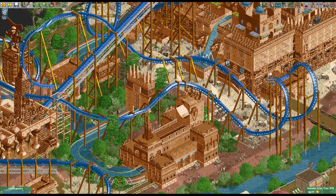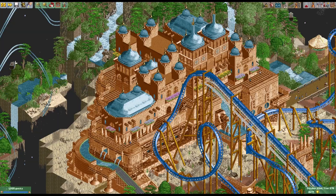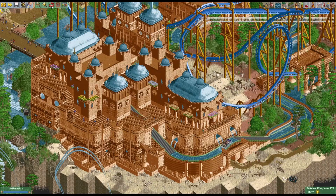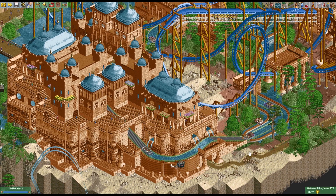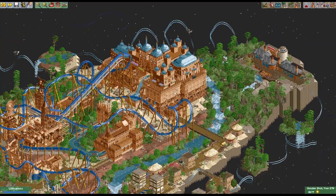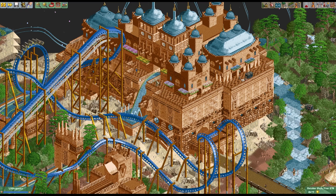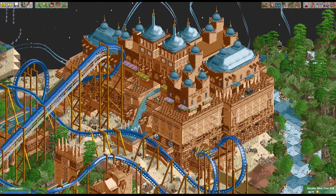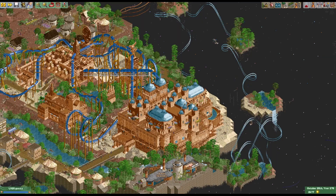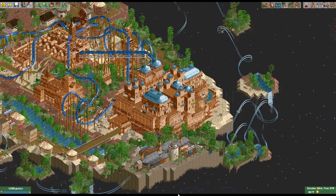There's a splash boats ride that cuts through the ground, comes out at the bottom, and then there's this giant building. The splash boats do go into the palace, but the main station is a little bit further back. This is one of the world wonders — an ancient palace. I looked at a couple of reference images and then once I got the general style, I free-handed the whole thing.